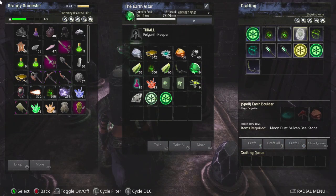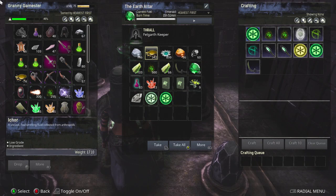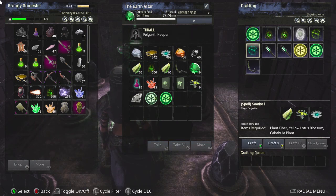The earth altar needs to be fueled with emeralds, so keep plenty in stock. If you have a thrall assigned to it, crafting goes faster and should be cheaper on materials, though I haven't fully verified that. The earth boulder shows up once you've activated the shrine — that's an important item to grab.